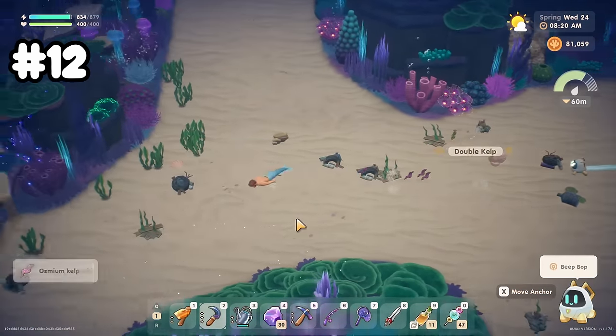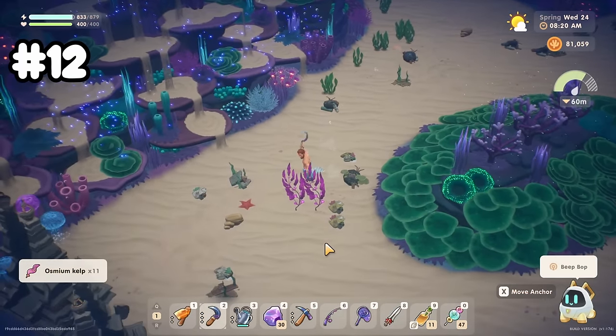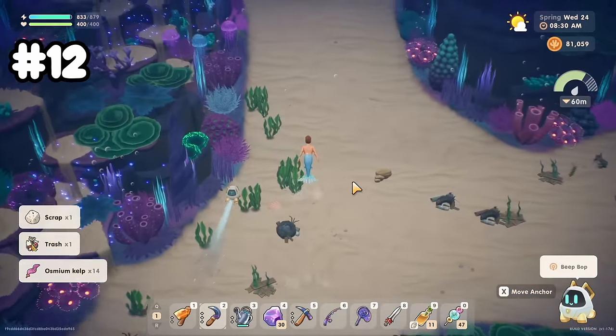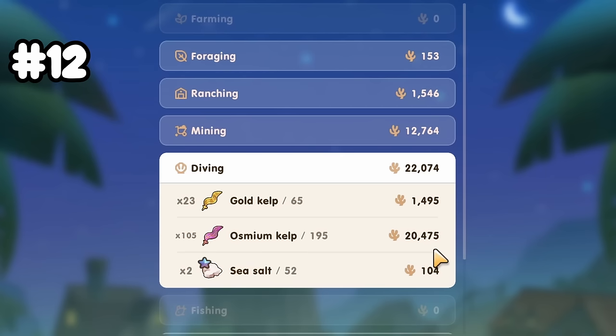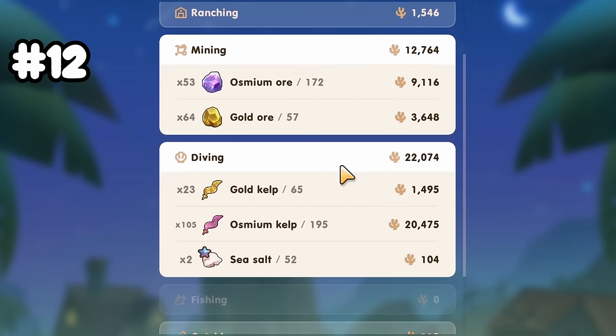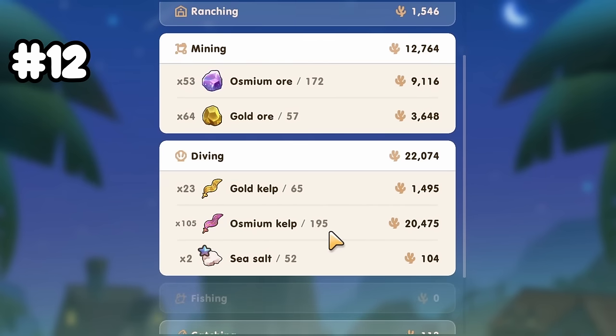Ozium kelp also sells for 150 a piece just like ozium ore, but there's something different. Ozium kelp is counted as an artifact because it sells for 195 a piece after you take the artifact selling perk. You're going to need a lot of ozium kelp early on, so definitely don't sell it for money at first, but keep this in mind for later in the game because you can make a lot of money from it — even more than ozium ore.